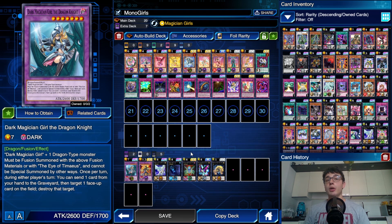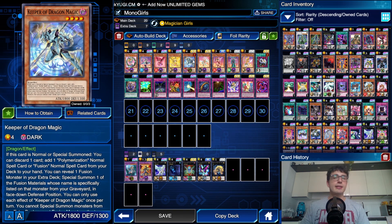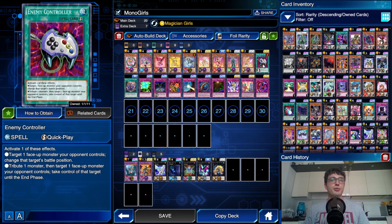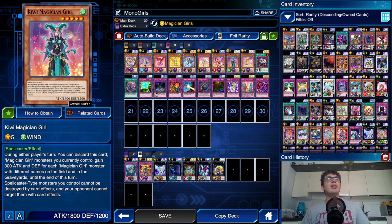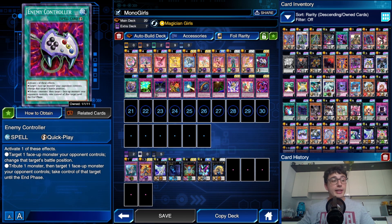We've got a bunch of Rank 4 and one Rank 1 XYZ, just in case we manage to have both Chocolate and Keeper of Dragon Magic. Then the rest of the deck — about six or seven cards — is just the best traps alongside the semi-limited Enemy Controller. Thanks to Fortune Fairies and Magician Girls you'll have a lot of monsters on the field, so you can pull off that spicy Enemy Controller cheese play: take control of your opponent's monster and go for game.